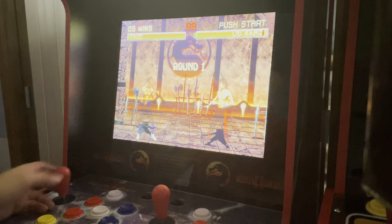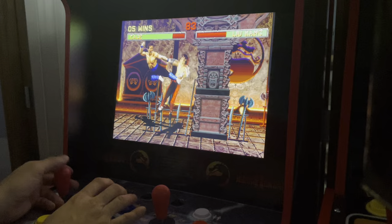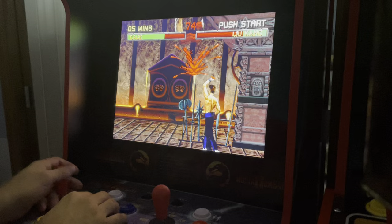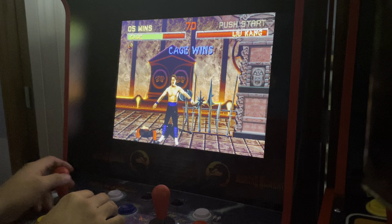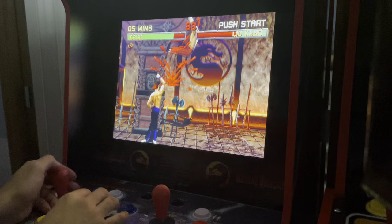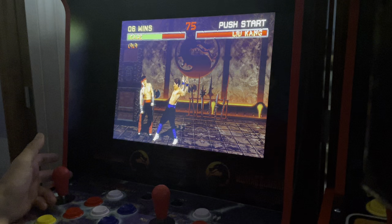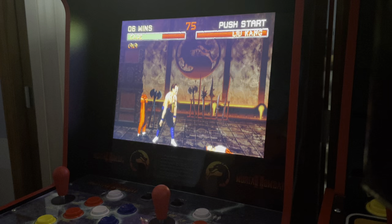Liu Kang is going to do a lot of his bicycle kicks. Usually you can just block it and counter. If you try to jump at him, he'll throw a fireball at you — so don't. If they block a jump kick, usually they'll try to counter also, so just hold block. I will rip this guy in two for a fatality: down, down, forward, forward, low punch. There you go.